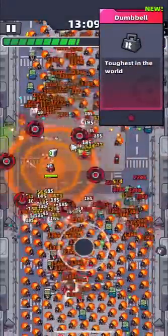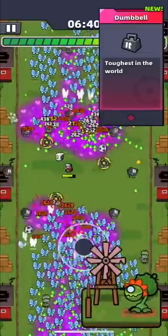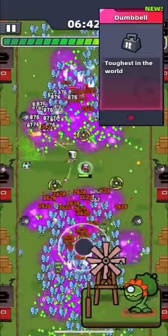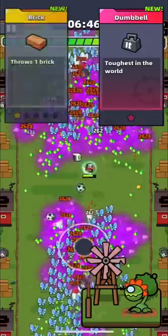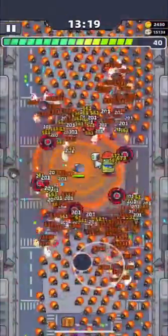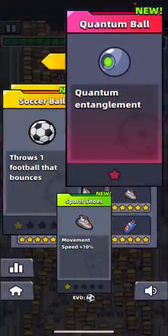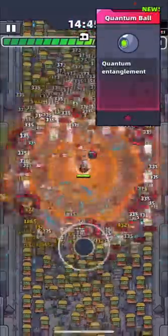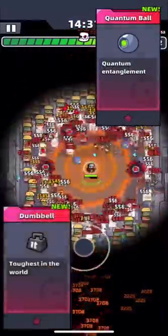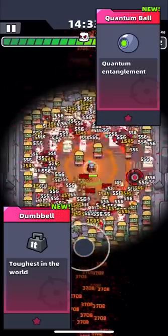The first skill you must have is Dumbbell. Besides doing high damage, dumbbells push enemies back — a very useful effect when you want to pass a really hard chapter. To get it, you need bricks and a fitness guide. The next weapon skill you must have is Quantum Balls. When tons of enemies are coming at you, they do very high damage to the front rows, so in combination with dumbbells, they will let you handle the biggest waves.